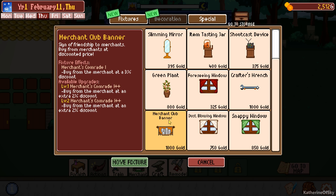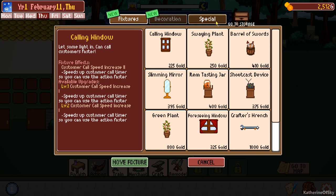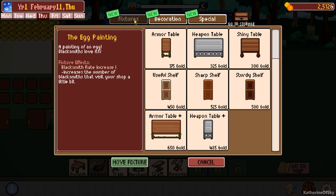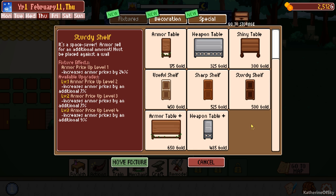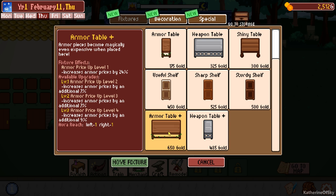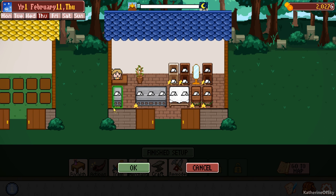Merchant club - basically buy from the merchant at a cheaper price, but man, is that expensive at the beginning. I don't know if that's even worth it. Rain painting, mages, sunny paintings, warriors, fixtures. We have new weapon tables and weapon shelves. We've got a weapon table plus - this is exactly what I want. We have an armor table plus as well. I'm going to buy this weapon table plus. Put that right there.